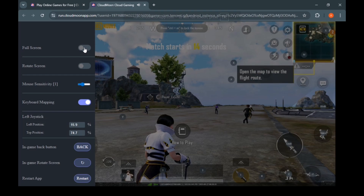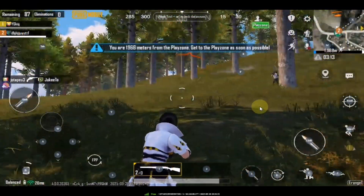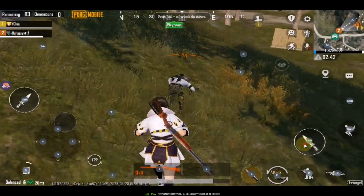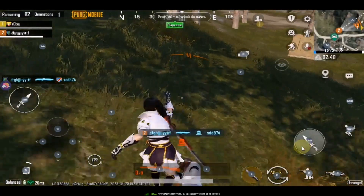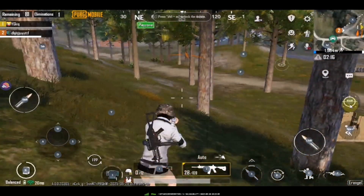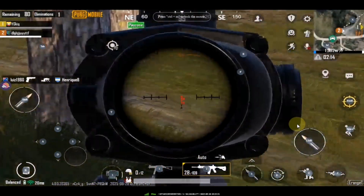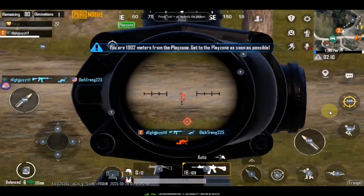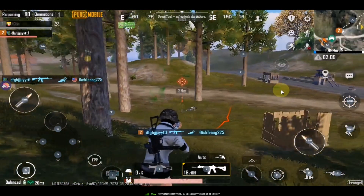Here, I'll just start the game directly. As you can see, the game has started and is running very smoothly. Even the predefined key mapping works really well. You can also see that the ping is very low. If you experience any lag, you can easily fix it by changing the server. However, if you still notice some lag, you can also use a VPN software to improve the connection.